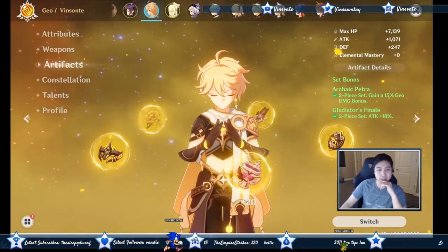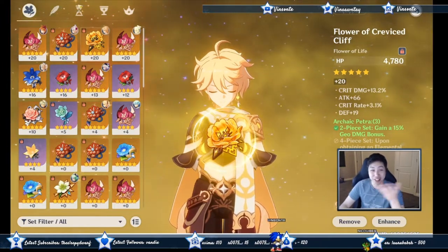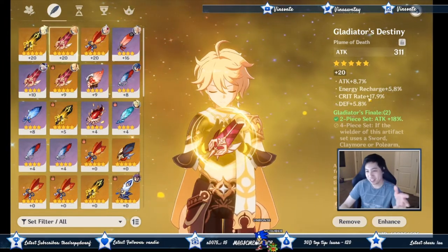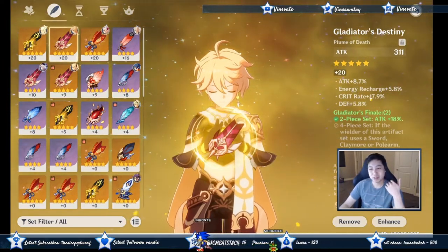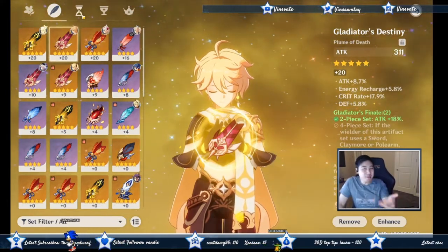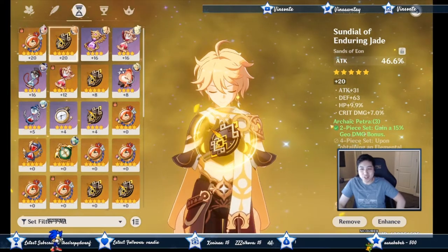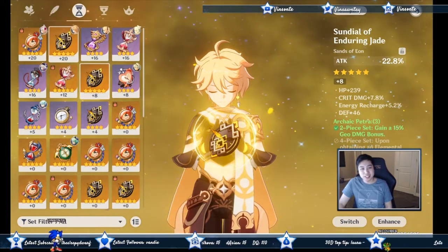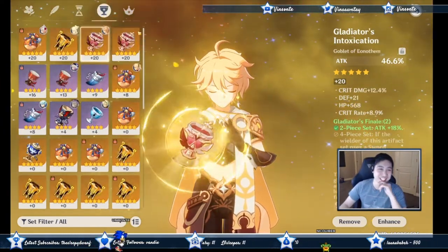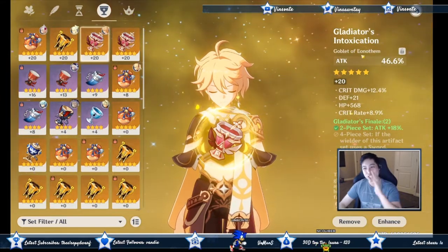Going over individual artifact stats: the flower is always HP — sub-stats you want are crit damage, crit rate, attack, and energy recharge. The feather is always attack, same sub-stats: crit rate, crit damage, attack, energy recharge. The hourglass you want attack as the main stat with the same sub-stats. The cup you want geo damage bonus as the main stat — I don't have a spare one so I'm using attack for now, but geo damage bonus will make my 10K rock throws do way more.